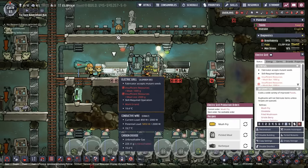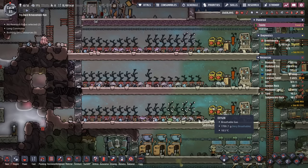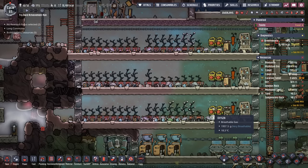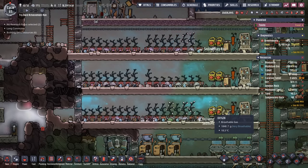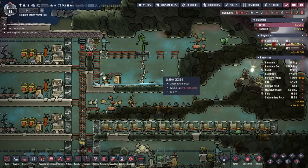Either way, we went ahead and activated pickled meal, so in the contingency that we just don't have any water other than what we're saving for our oxygen, we can still turn the meal lice into something edible, at least until the point where we have a good amount of water again.